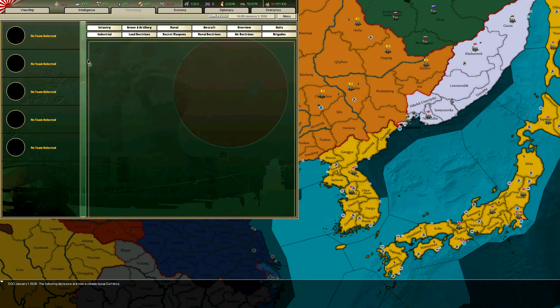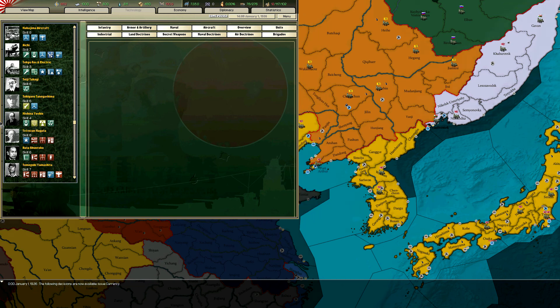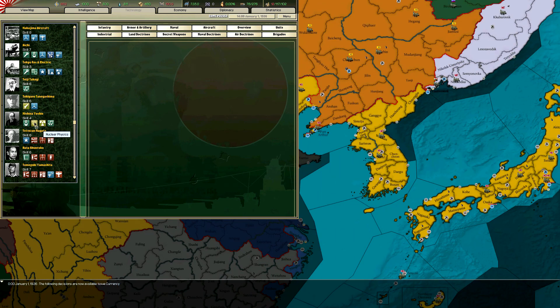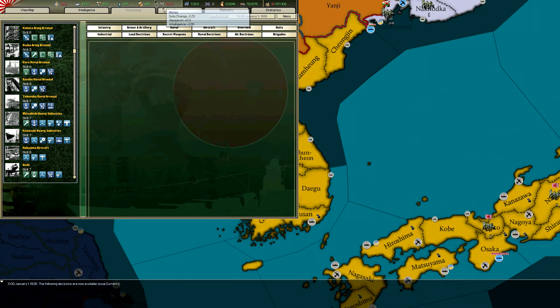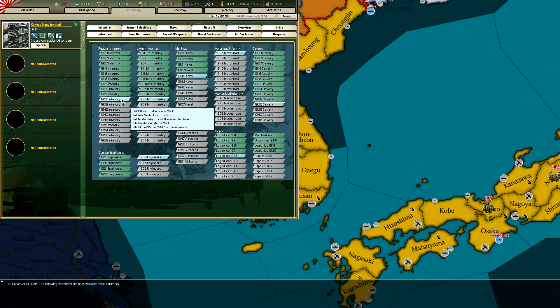The research in this game is quite interesting because you can select teams to research, and they've all got different specialisms. For example, Nishana Yoshio is a chemistry, nuclear physics, nuclear engineering, and mathematics scientist with a skill of four. The higher the skill, the faster they'll do your research, and the specialists should somewhat match what you're telling them to research.